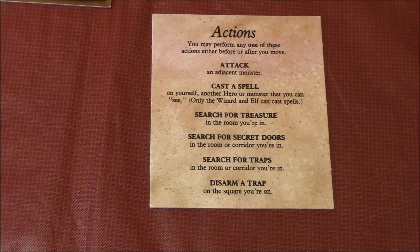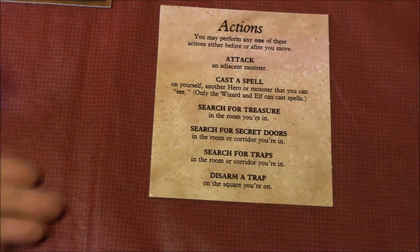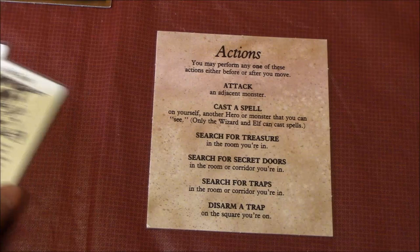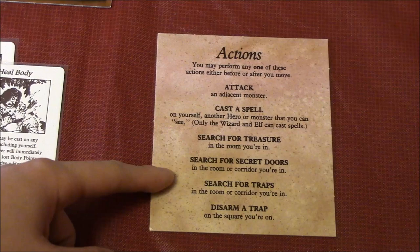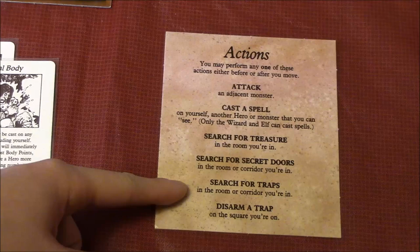Here's how a turn works: heroes activate in player order, then Zargon gets to go. When a hero activates, they can move and perform one action — either before or after moving. Actions include: attacking an adjacent monster, casting a spell (Elf or Wizard only), searching for treasure (only when no monsters in the room), searching for secret doors (no monsters in line of sight), searching for traps, or disarming a trap. Let's start the turn with our first player, the Barbarian.